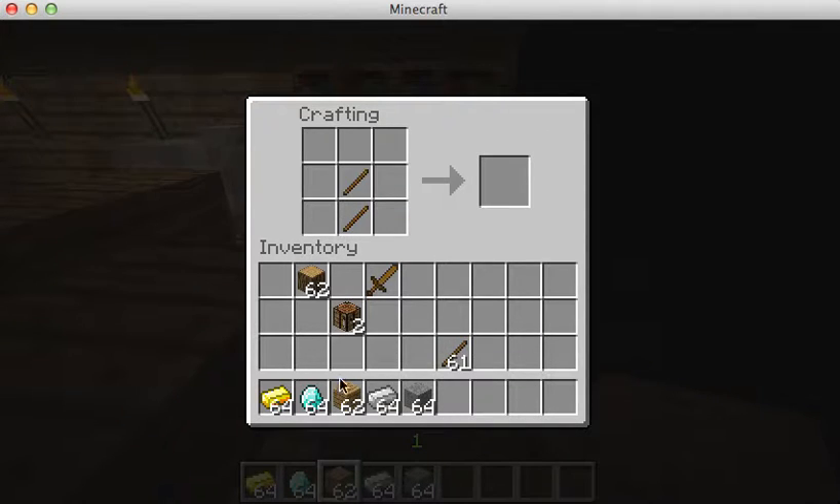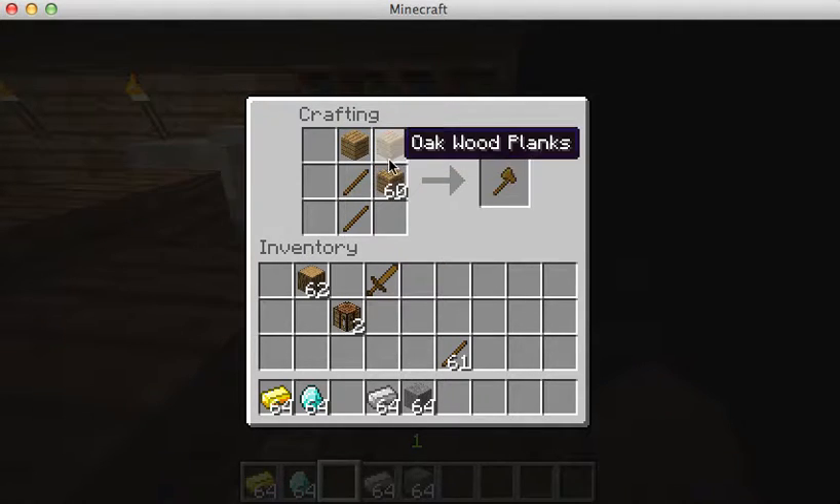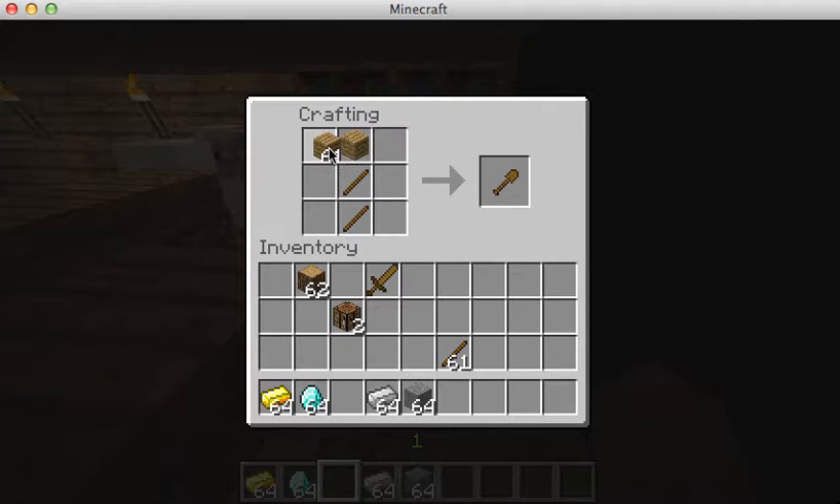In order to craft an axe, you have to put two sticks in the middle and three blocks in a right-handed L-shape, or you can do it the other way as well. That, my friends, is an axe — you now have one wooden axe. And then there is a wooden pickaxe that exists as well.